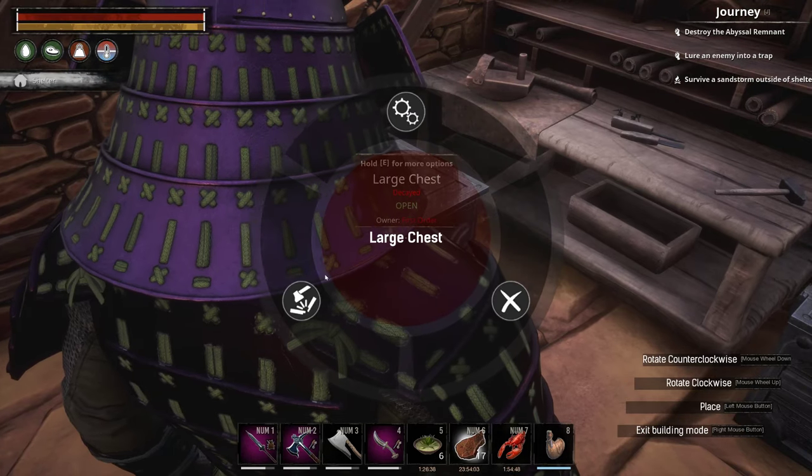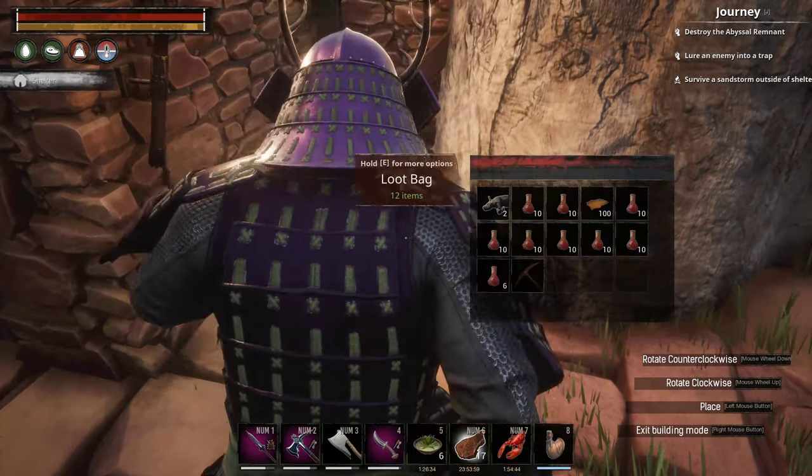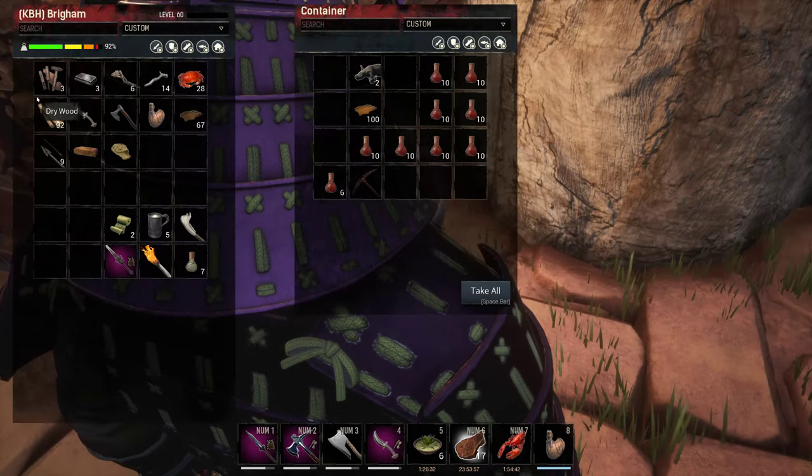So if you start playing this game, you've got to log on at least once every five or six days. Or guess what? Your base decays, and people — all they have to do is walk over to it and hit Demolish.